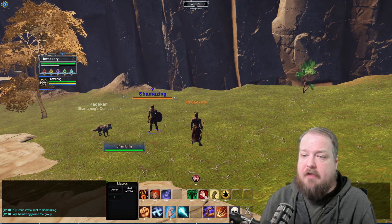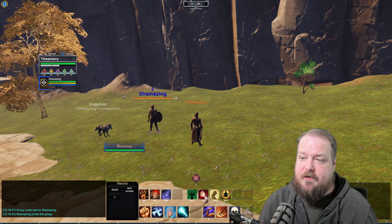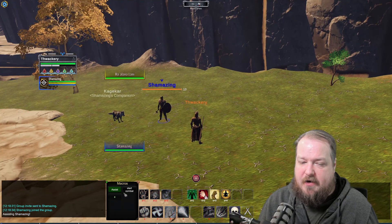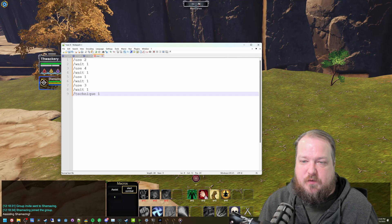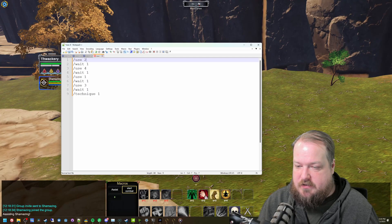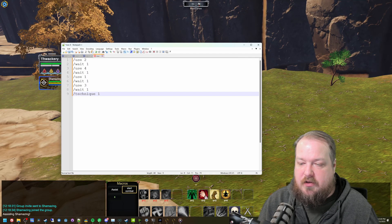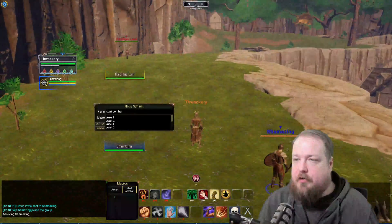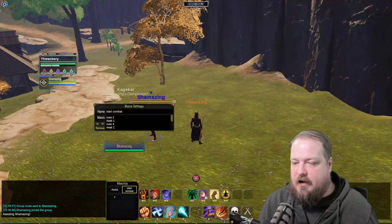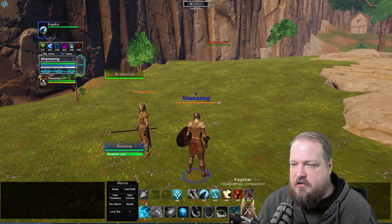Now that we know how to build a macro, let's go over how I've used macros on my two-boxing characters. I've been using macros pretty extensively on these characters. I have my assist macro which just assists my other character, and I have a start combat macro. Copying it out to notepad: /use 2, wait, /use 4, wait, /use 1, wait, /use 3, wait, /technique 1 — basically using all five abilities in a row to pull an enemy while I'm alt-tabbed to my other character.